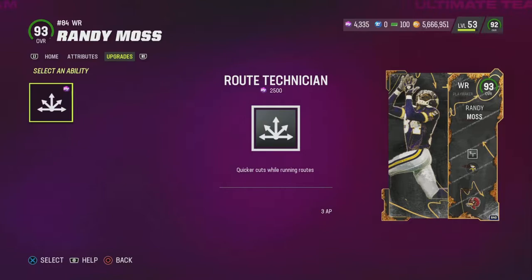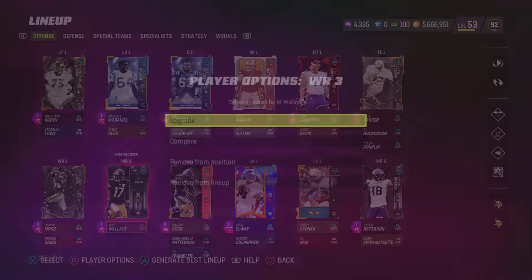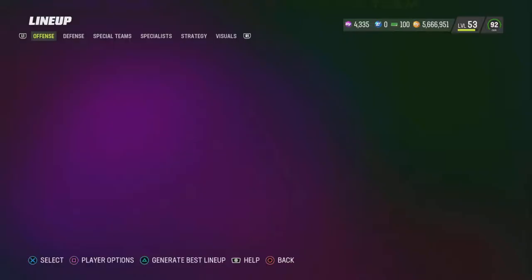Personally, I don't think that Route Technician has worked this year. I did try both Mike Wallace and Justin Jefferson with Route Technician last night and I didn't really see anything too crazy that would be worth it for all those ability points. So I've got deep out elite on Randy Moss.